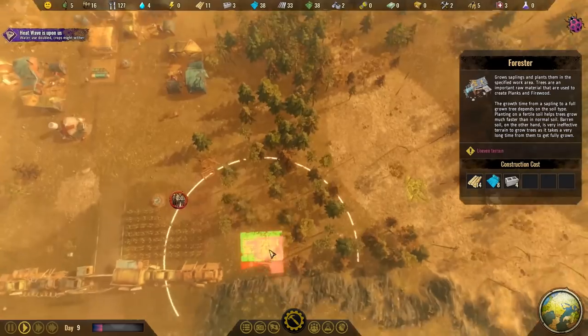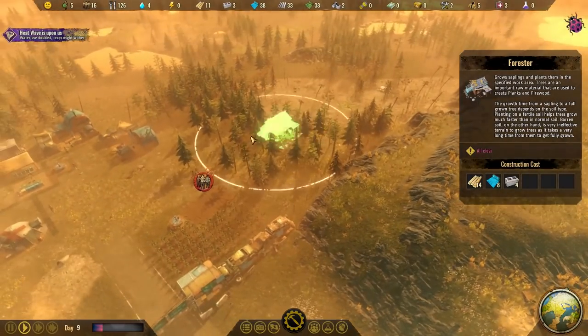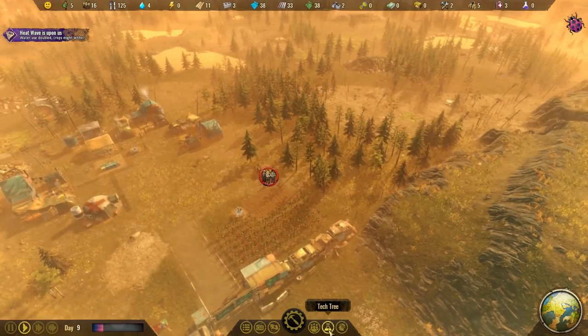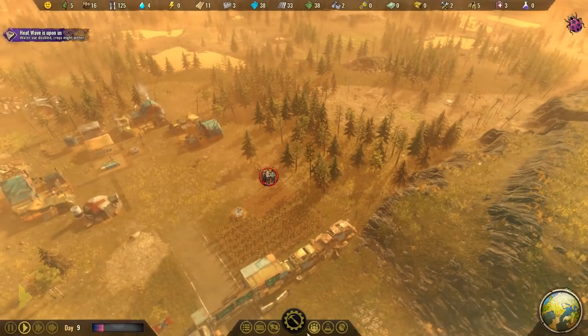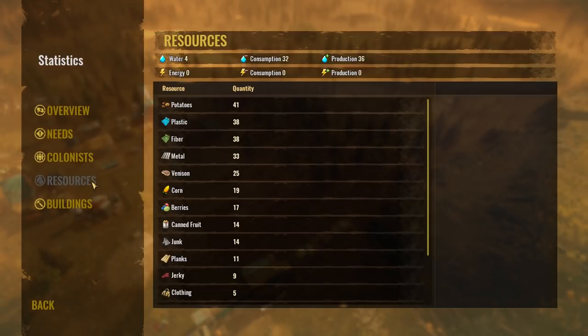First of all, we get a forester set up. I wonder if there's a way we can look at the soil. There's a way to do statistics, maybe? Resources, buildings - no. How about if we try and put a well down? That showed us before, right?